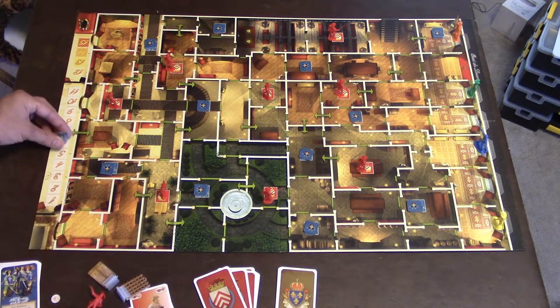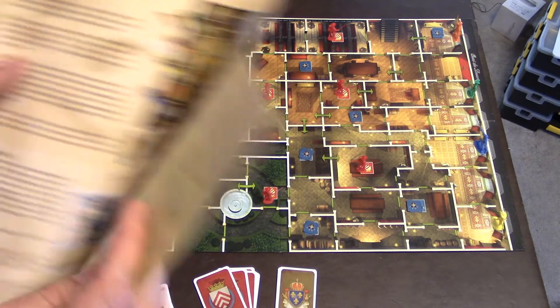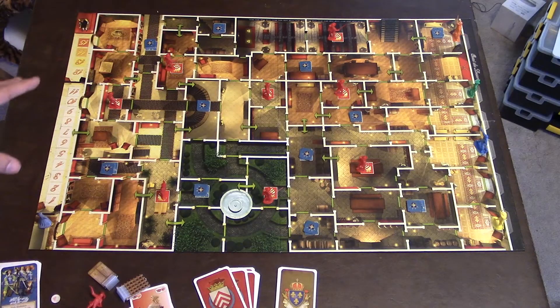Why not just move the Queen up a few spots and start her there? That would make the game harder. The rulebook does have one question about it — step one of setup says 'unfold the game board.' Seriously? Anyway, other things you'll want to do...